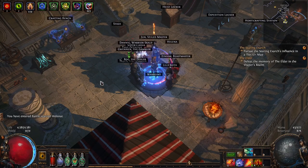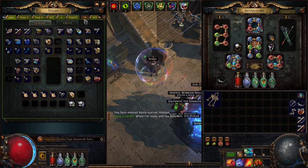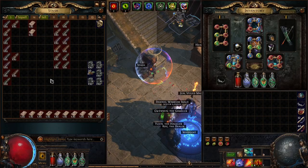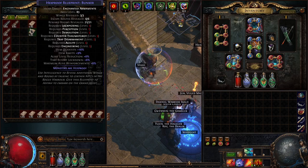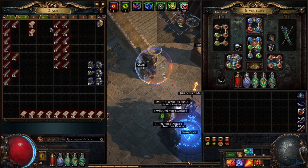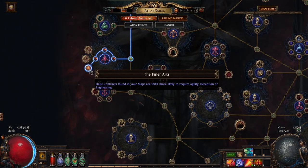We go back to our hideout and look for maps to run. We'll run 20 maps and try to get as many engineering contracts and blueprints as possible. After running 20 maps we got a lot of contracts and blueprints. Some blueprints have no engineering in them, but both of these have engineering. We also found some deception contracts and a lot of engineering contracts — this comes from that atlas node.